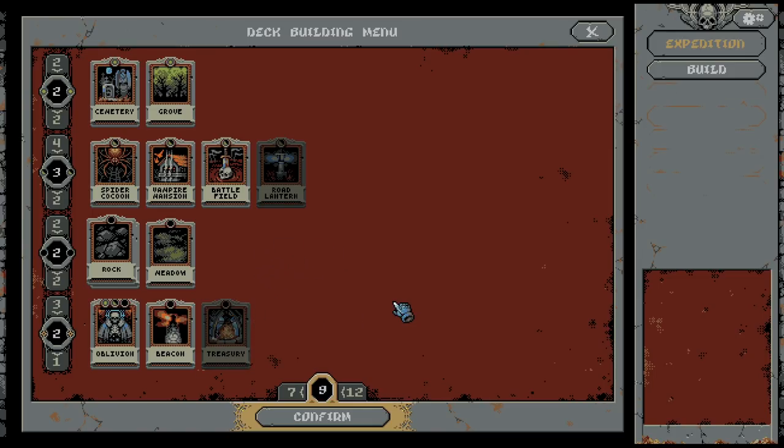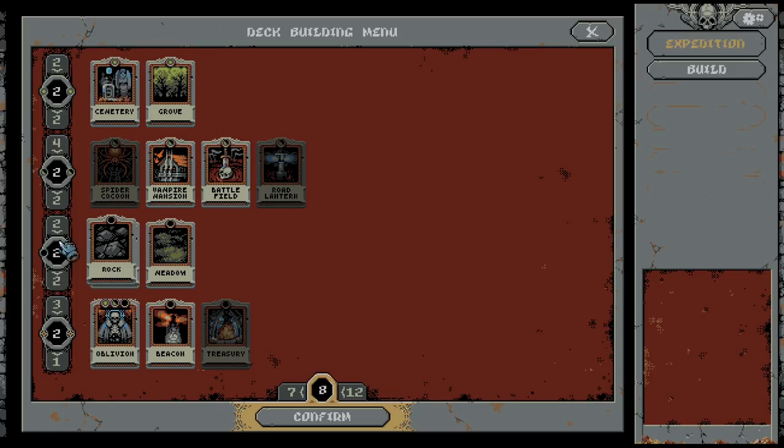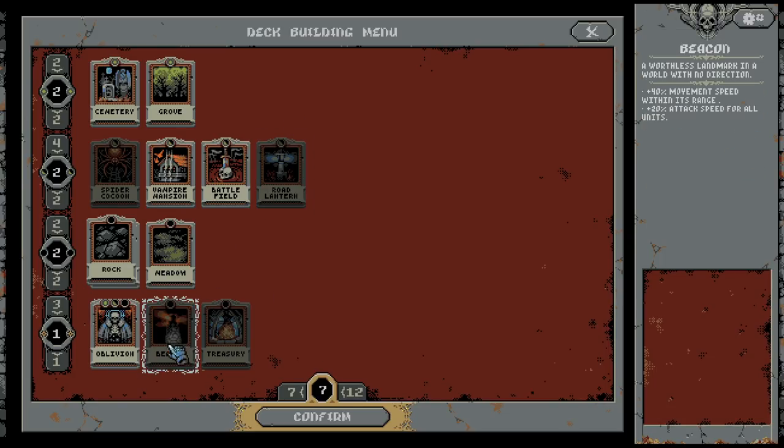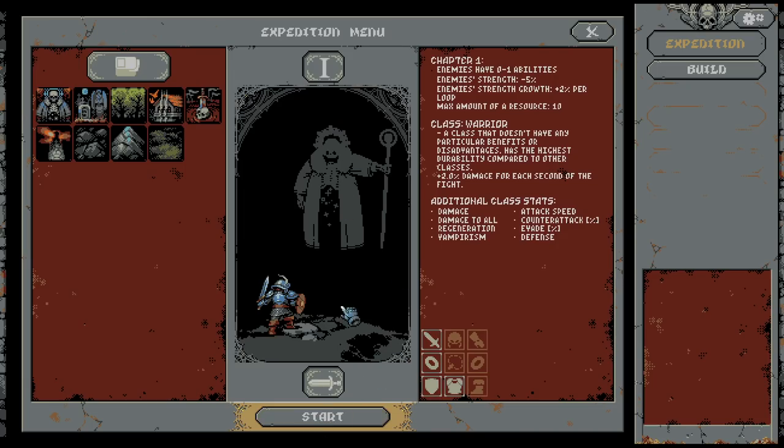Let's drop everything here. I think we keep the battlefields. Spiders are in my opinion a bit dangerous this early, so let's drop the spiders and keep this — it's a nice setup. I cannot remove more. I think the beacon helps in the boss fight; I'm not 100% sure, so let's just keep it and go on to the fight.